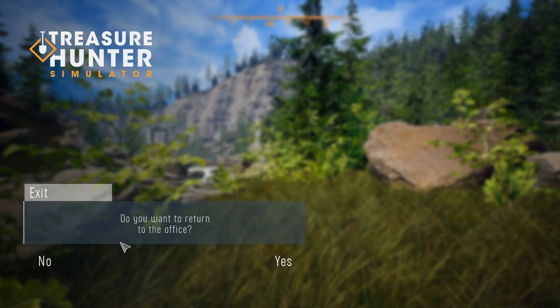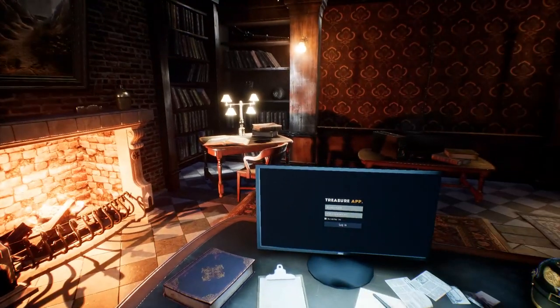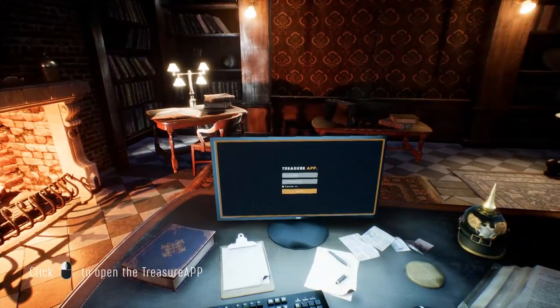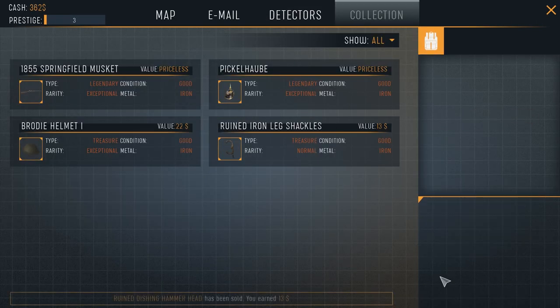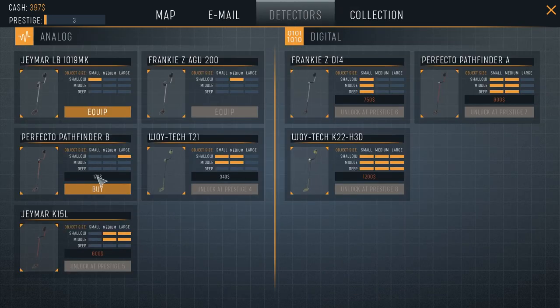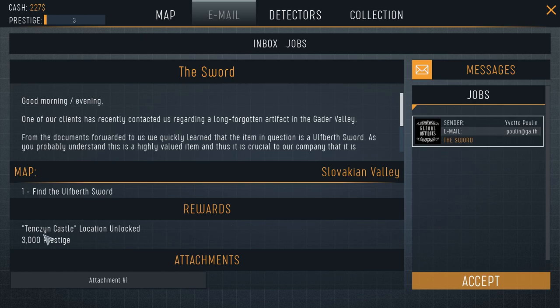There's an 'unstuck' option — if you get stuck it puts you back at the start of the map, which is a shame. It would be nicer if it just moved you out of whatever you'd clipped into. We got a prestige increase, sold the collection, and bought the Perfecto Pathfinder B detector. In the inbox there's a new job for the Slovakian Valley: find the Uberth sword — I'm guessing that's at the noted point at the end.